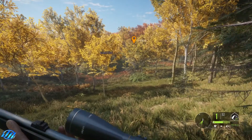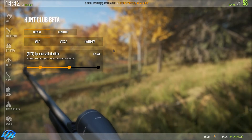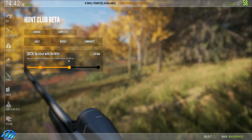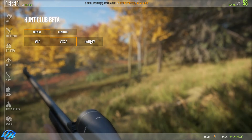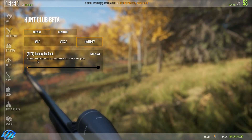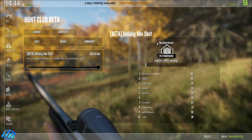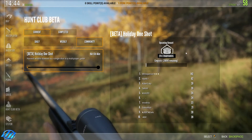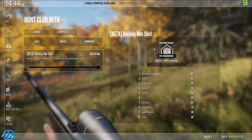Let's have a look — this is the daily challenge I'm doing just now. It says 'beta up close with a rifle: harvest wildlife down with a rifle within 30 meter range,' and we have 13 hours 46 minutes to finish that off. There's no weekly one yet, and the community one we have 16 days 13 hours and 46 minutes to finish — that is 'harvest wildlife down by a single shot in a multiplayer game.' We still need 298,141 and what we get is a 0.270 Stradivarius rifle skin, and it looks really really nice.